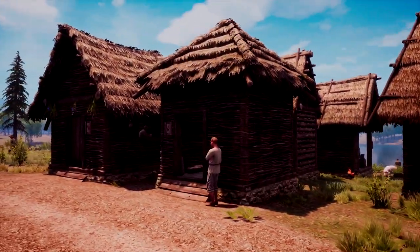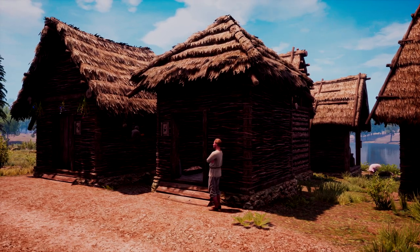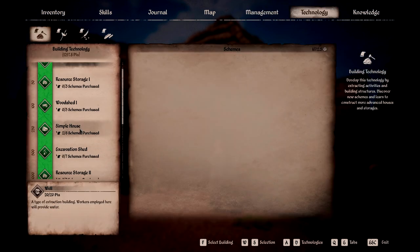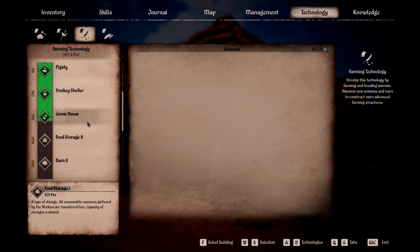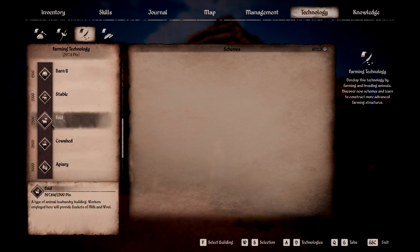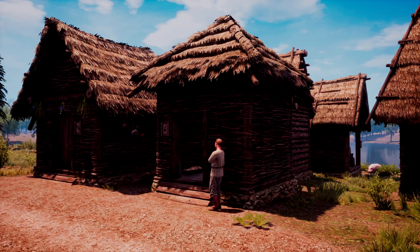Sheep and goats can both go in the same fold. You might want to have half your fold with goats and half with sheep, but I honestly recommend keeping them separate. One might produce children faster than the other — suddenly you have a lot of goats but not enough sheep. So it's easier in my opinion to have two separate pens; yes it's more taxes in the long run, but you can also maximize their production levels. The fold that includes both sheep and goats unlocks at around 2500 technology points.